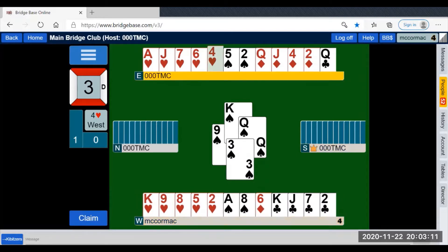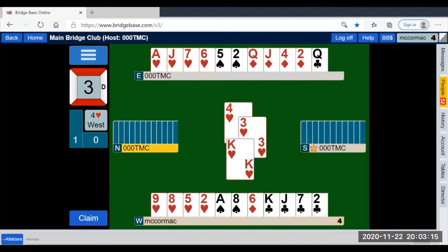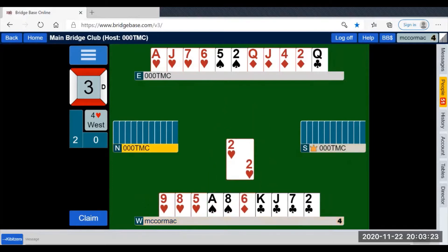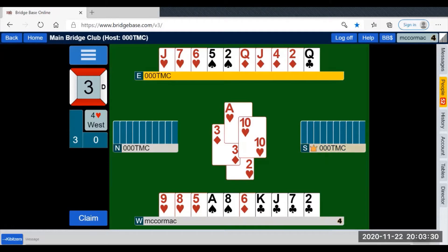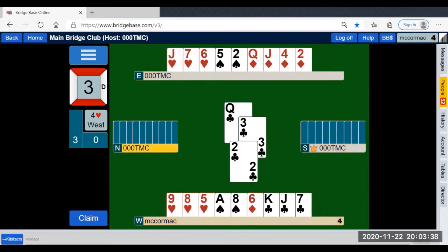We immediately play a small heart to the king, keeping the finesse for later. Now we know that the queen of hearts is in the south hand, so we play a small heart to the ace, drawing two of the three trumps — south still has the queen. We now play the queen of clubs, driving out the ace, and if they don't take it, we don't lose a club.